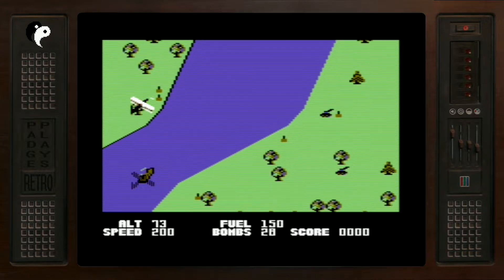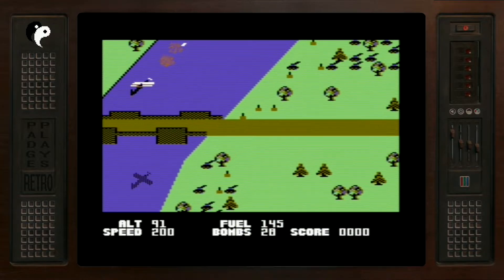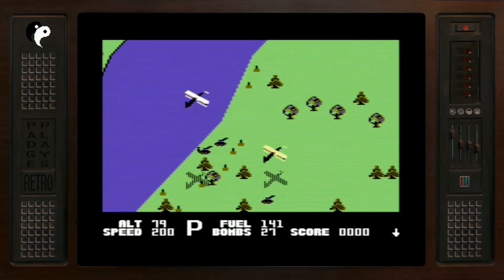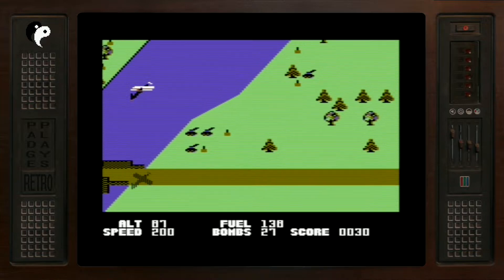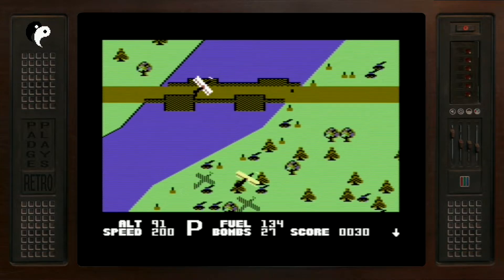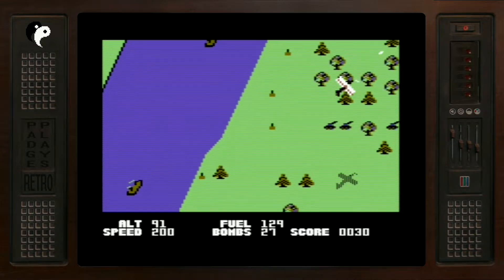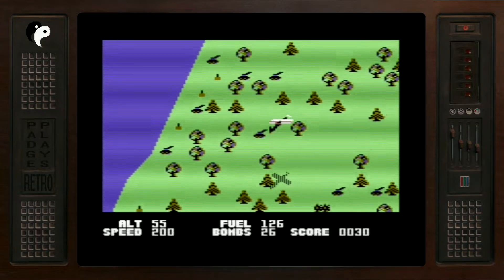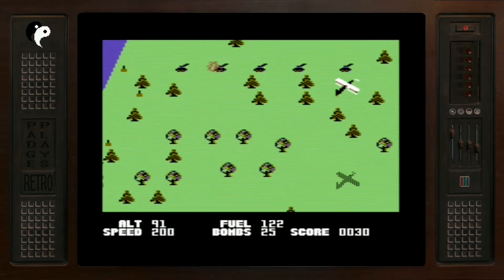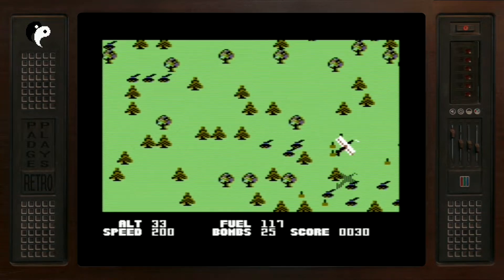Essentially you are on a consistently scrolling screen, and when it goes all blue, that means you are on the right level to bomb whatever needs to be bombed — that can be a building or a car going across the road. Interspersed between these tasks you can land and refuel. Fuel goes down and bombs are limited, so you've got to be really careful. With a lot of guns being shot at you, it's difficult to know whether you're going to survive.